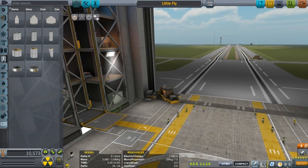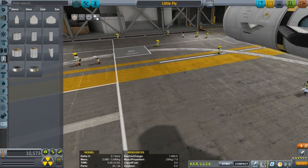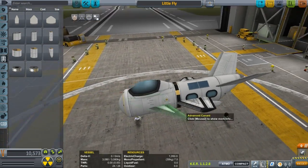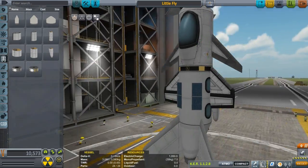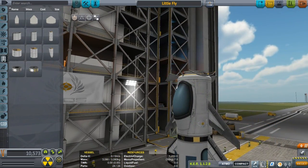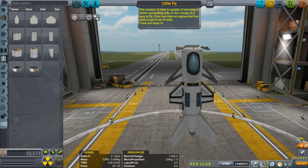Little fly. That is the cutest little thing I've ever seen. I don't see any way to put it in — there's no place, but I guess we could use this part to put it in the cargo bay. This creation is capable of returning to Kerbin and landing safely on the runway. It is easy to fly. It has two internal engines and fuel tanks to get it out of orbit. I hope you enjoy it. Typos happen — don't worry about it.